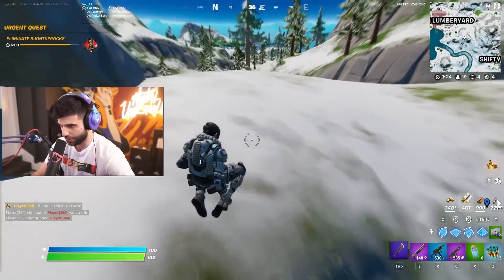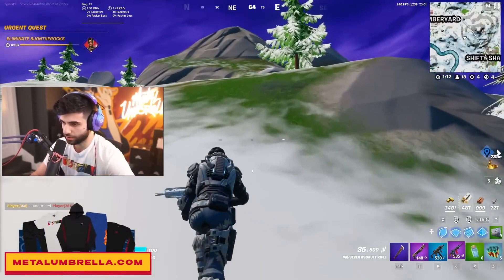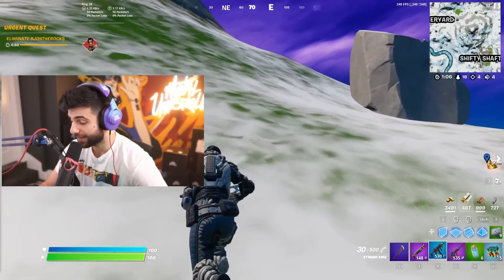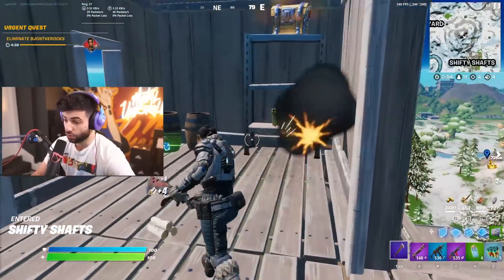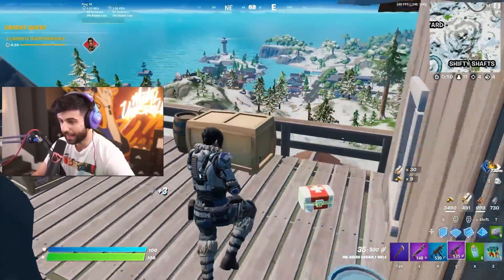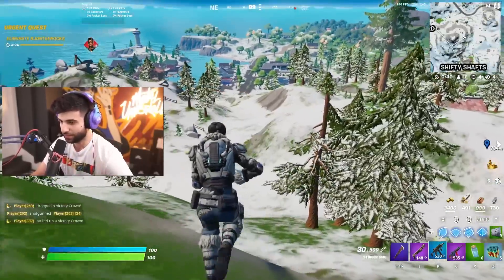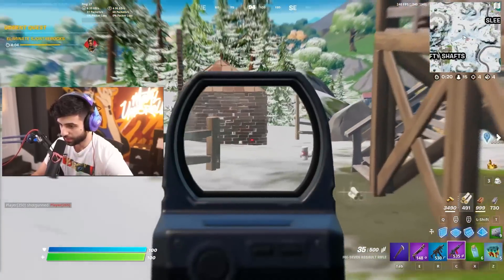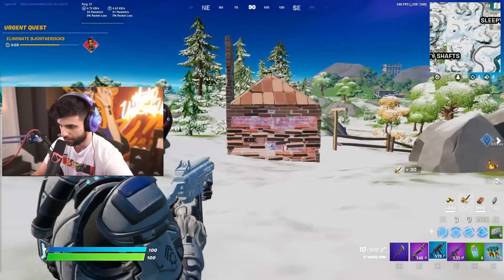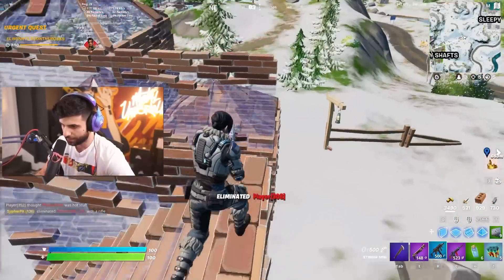Epic nerfed the MK7 slightly — it's still super strong, just not going to apply as much pressure when people are building and it's not as good used as an SMG. But the bigger question is: are they going to nerf the Stinger SMG? People were rocking double Stinger — I dropped a 16-elimination win super easily with double Stinger. This SMG is brutal. It's kind of like the P90 mixed with the Rapid Fire — it has the damage output and magazine of a P90 with some of the fire rate advantages too.